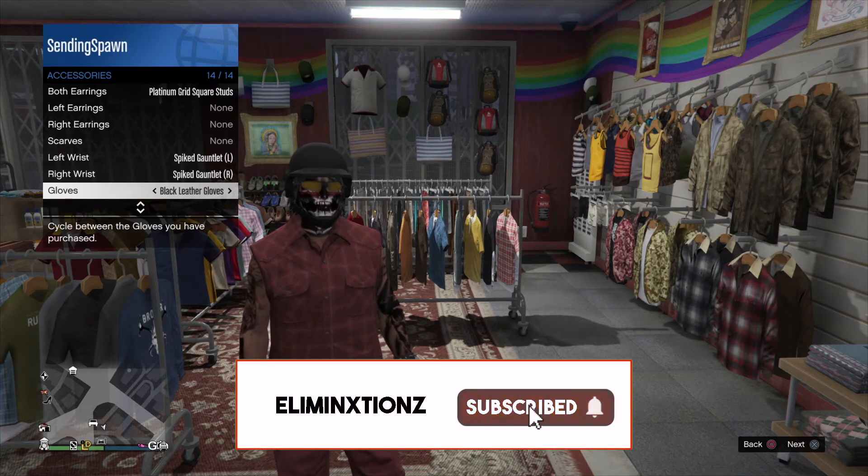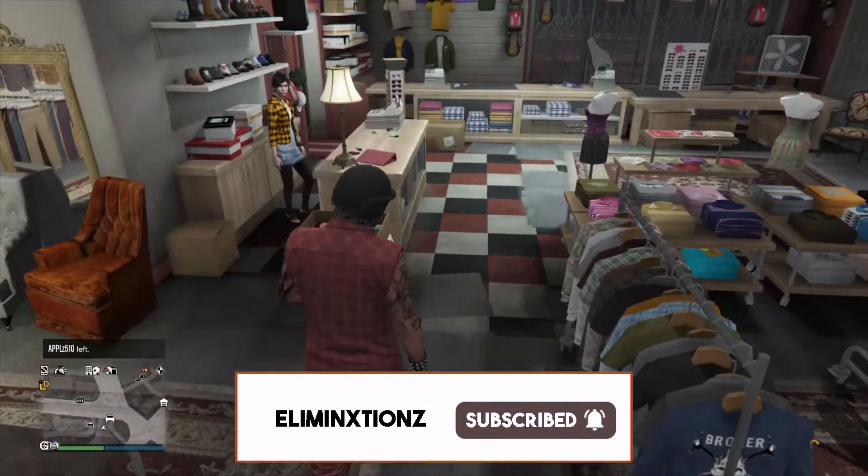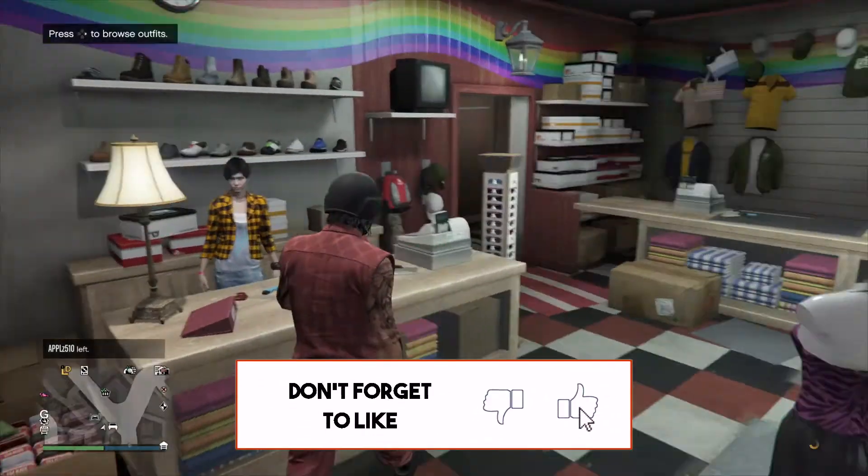From here you can just go ahead and go to any clothing store or apartment to fully customize the outfit. Alright guys, once you are done customizing the outfit just go ahead and save it as a new outfit. And you guys are all done with the glitch.